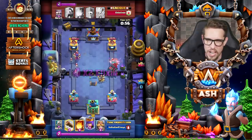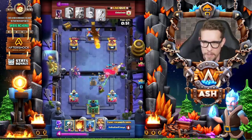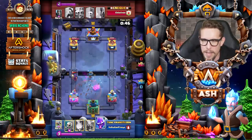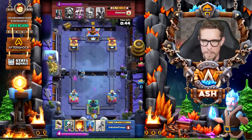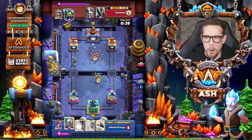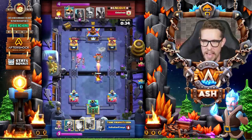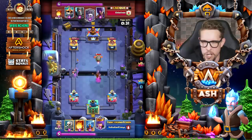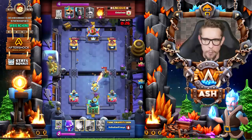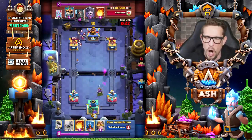Here we go — a split lane push. We have a Witch and a Dark Prince in the right lane and then a Witch marching in the left lane, making contact with the Princess Tower doing significant damage — 1785. Another Expo reloaded for Fancy Man of Corn. The Inferno Dragon comes in for Samuel, distracting with the Skeletons as well. Neither player has scored a ton of damage except for that Witch hit.